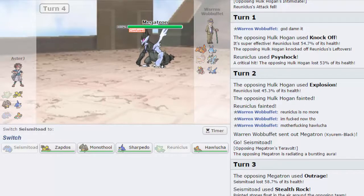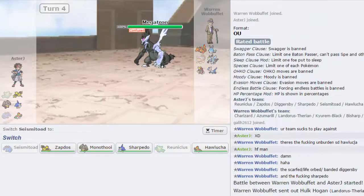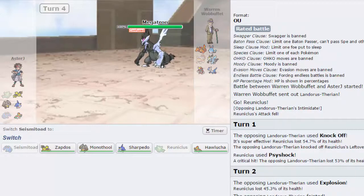Seismitoad versus Kyurem Black — I just want to see if that was Banded damage, I don't think it is. I don't think it's max attack either because I feel like it would've done a lot more. Choice Scarf versus Seismitoad defensive set: Outrage does 50 to 59. Okay, so he might actually be Scarfed.